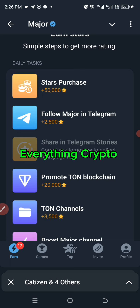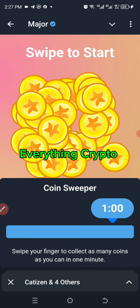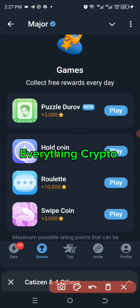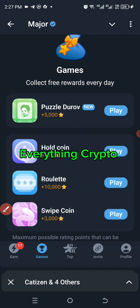Recently, someone explained to me how it works. I think this puzzle was added today, because when I did my challenge yesterday I didn't see it. When you click on 'Game' you will see every other activity that you need to do on Major. These were the things I did yesterday, so this is new — there was nothing like this yesterday, but they just added it today.